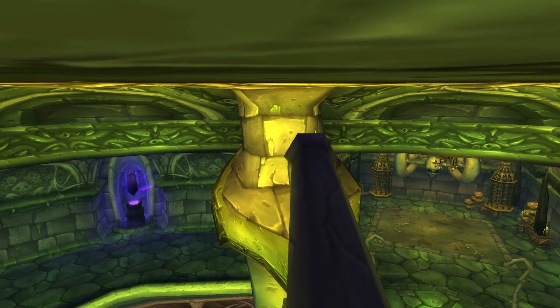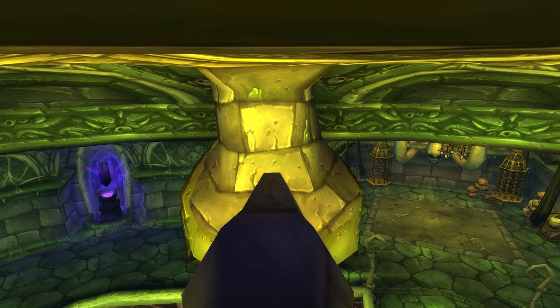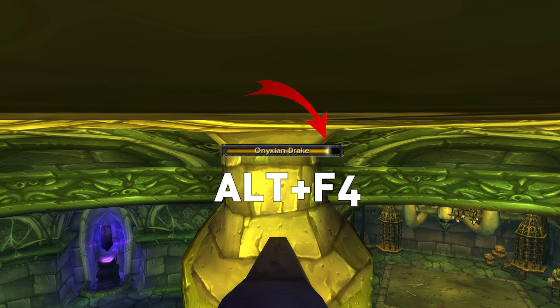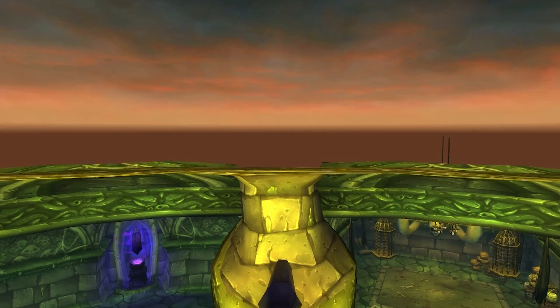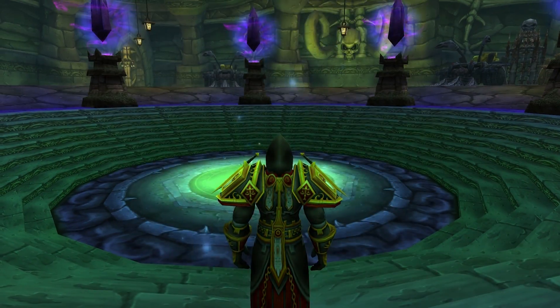It doesn't matter which one you pick, but once you've landed make your way as far up as you can until your character can't progress any further. Now you want to use the disconnect glitch: start mounting up on a flying mount and when the cast bar is almost full, hit Alt+F4. This will close your game, so start it up again and log back in. If you did it right you will now be mounted and can fly straight through the roof and enter the top floor.